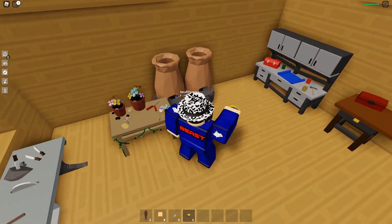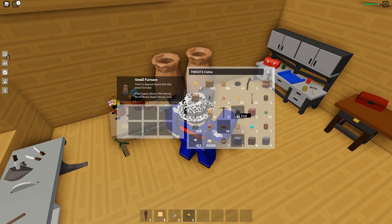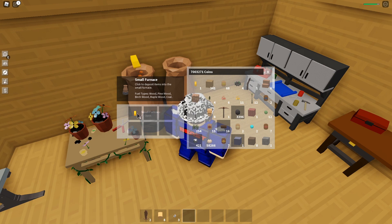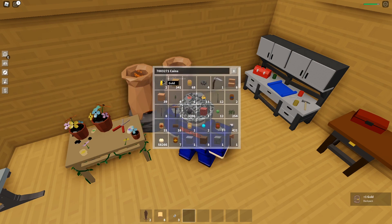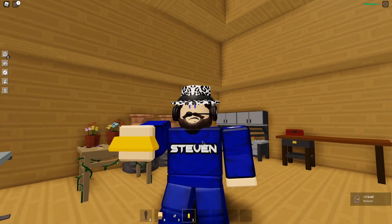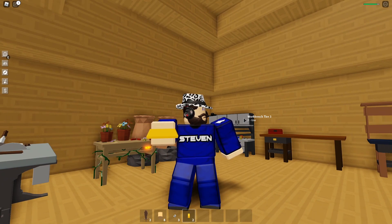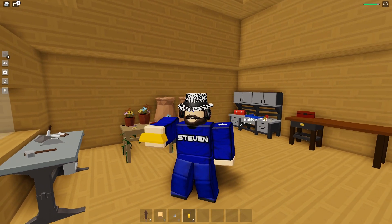Now I'm going to show you guys how you can use this gold ore to make the new items. You come here, go to the furnace, put the gold ore in, and we're going to turn this into real gold. The new gold looks pretty nice — check out this new gold here, boys.